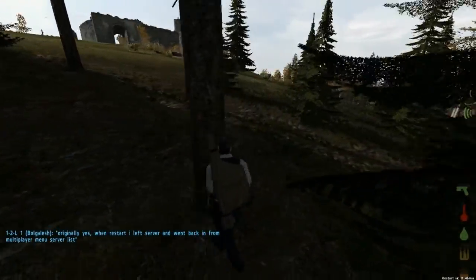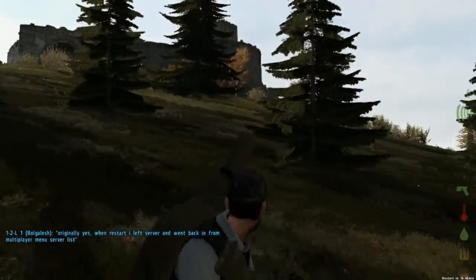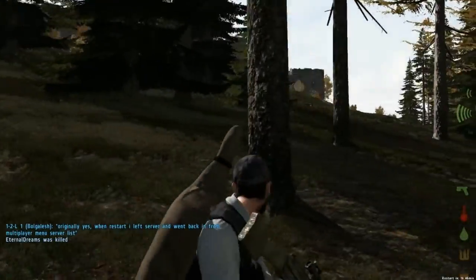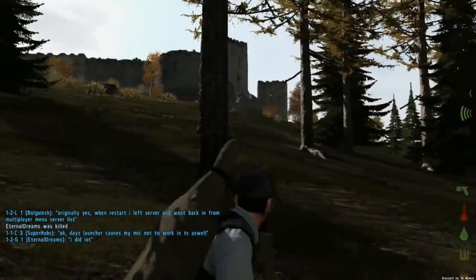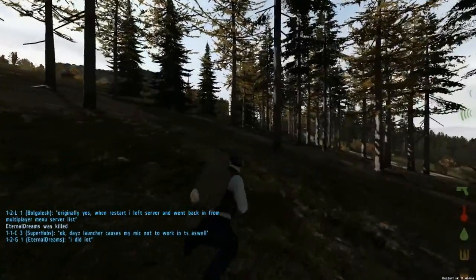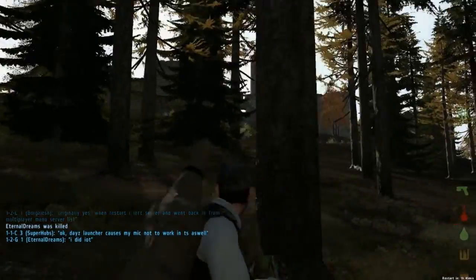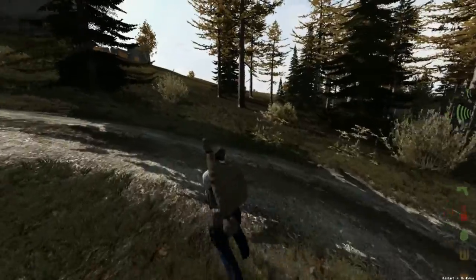It doesn't look like anyone's barricaded it up, but just to be safe I'm going to quickly check the other side of the castle, see if there are more vehicles, maybe even a player — maybe just setting up camp there. You never know. I'm pretty sure I've got night vision goggles, so it will be night soon. I just want to make sure. I think the rabbit's helping me on this assault.